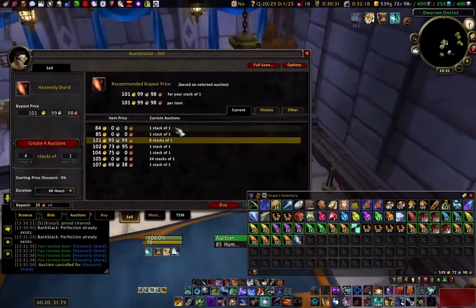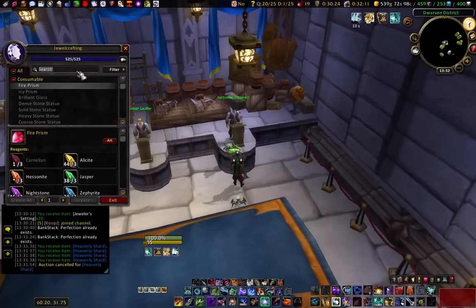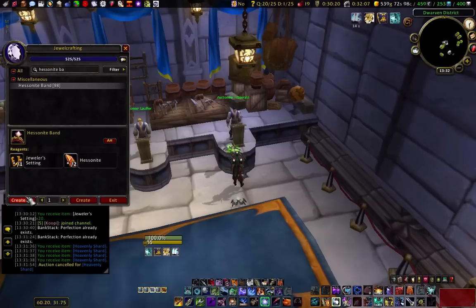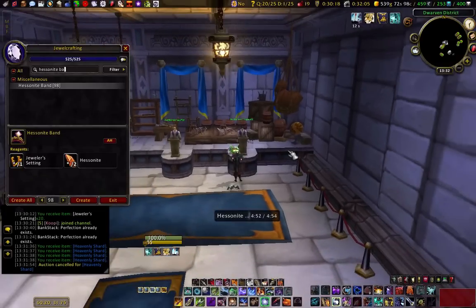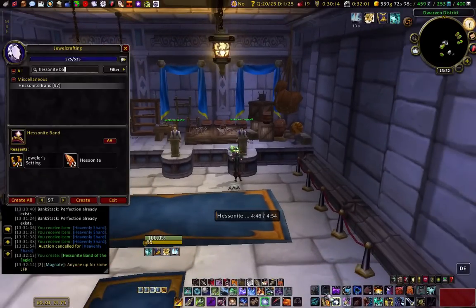Right now I'll sell these Heavenly Shards — let me think about the price. I might as well craft while I'm doing this. Got 98. So I'll switch my macro down here so that I can disenchant them.